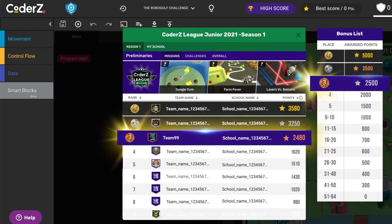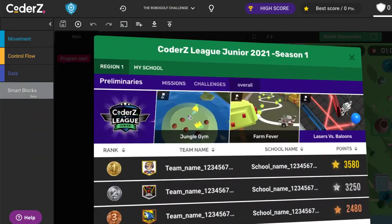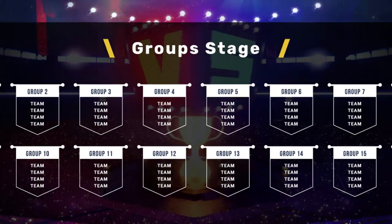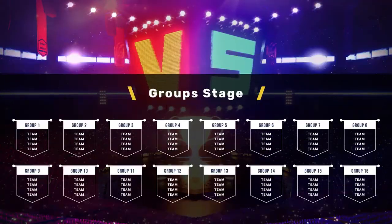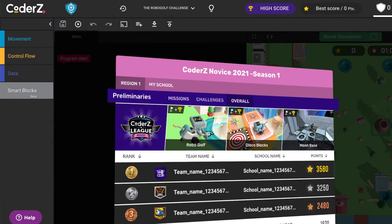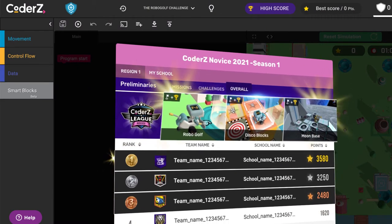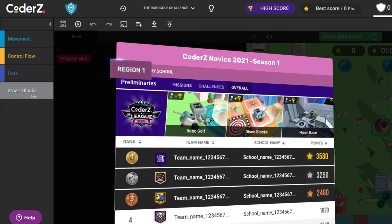These points will be added to the points they earn in missions, and all points together will be called the overall score for the preliminaries. It's important to note that for the novice division, the preliminaries is the final stage of the competition, and the winners will be the teams with the highest overall score in their region.